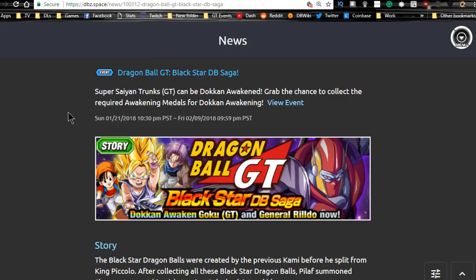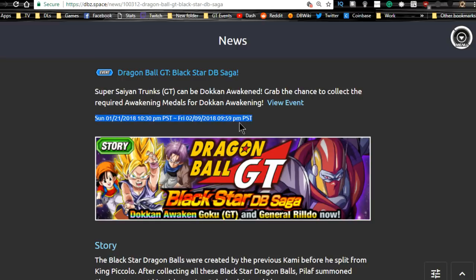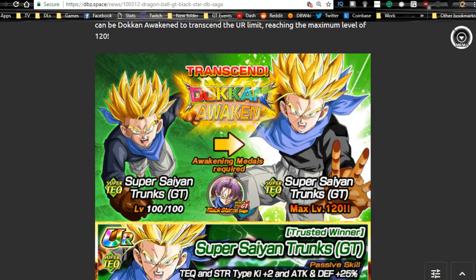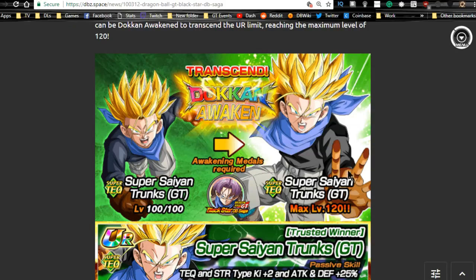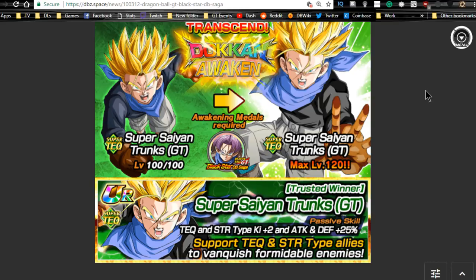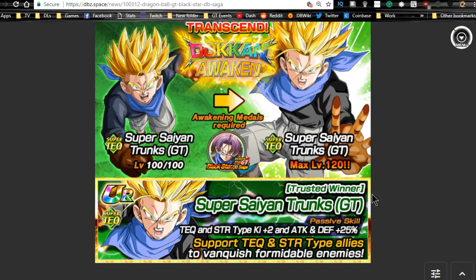Next is the Dragon Ball GT Black Star Dragon Ball Saga event with Metal Rildo — this one ends tomorrow as well. You have Trunks GT medals to Dokkan awaken your Super Saiyan Trunks GT. He's a decent tech and strength type with Ki +2 and attack/defense +25%, making him a nice support unit for a tech team. He can also be good on a hybrid Saiyan team since Gohan is a strength unit — run strength and tech hybrid Saiyans together and you can use him without any issues.